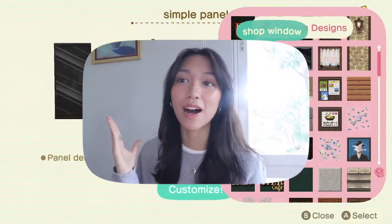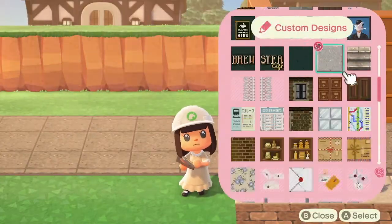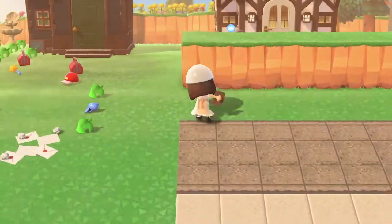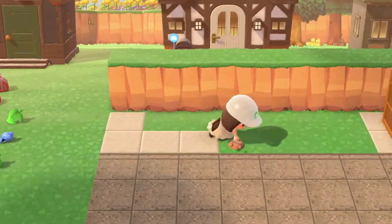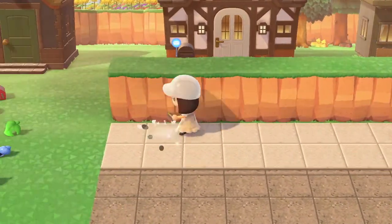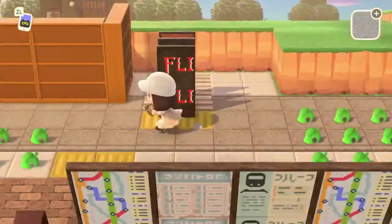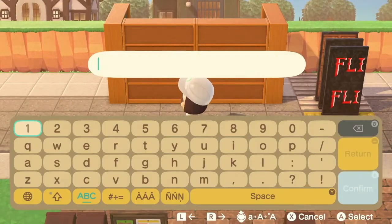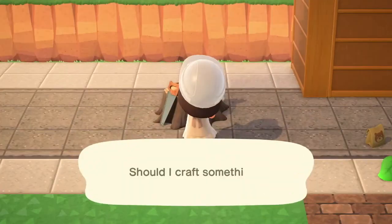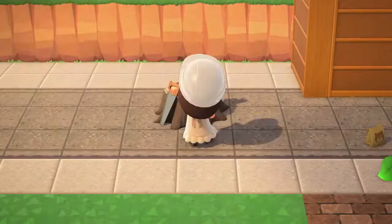But that aside, today we're going to be doing Brewster's Cafe. The first thing I did was lay down all of my custom designs on the floor. I found these two really pretty city core custom designs, which I will put in the description. I found these two and they're so pretty and just super perfect for this area of my island. At first I wanted my map to look good, so I put down the in-game path and then I put my custom designs on, but then I realized that it didn't look that good because the edges really don't look that clean. I'll put it up on the screen right now — this is what it looks like if you have the in-game path and then put on the custom design.